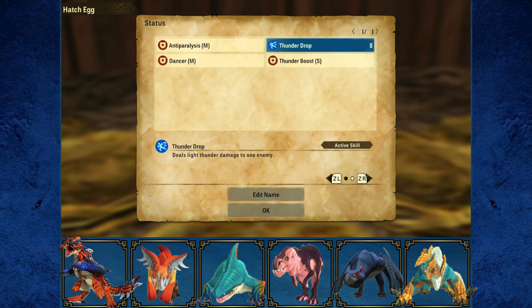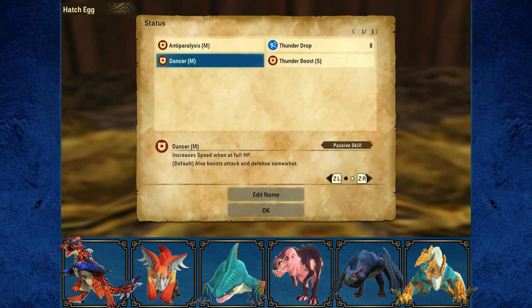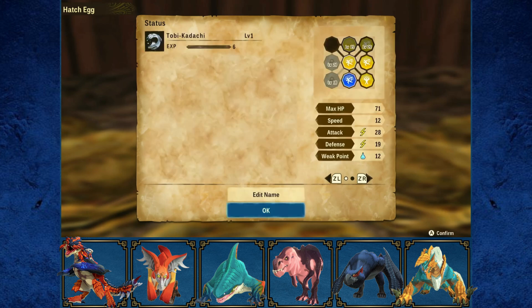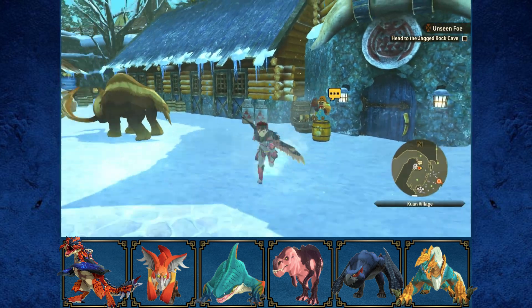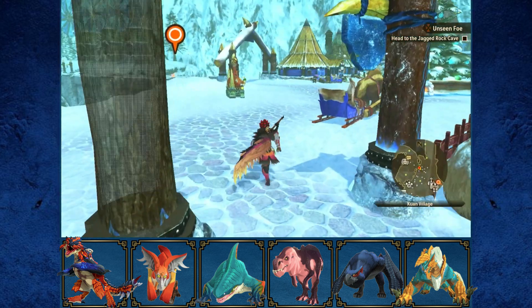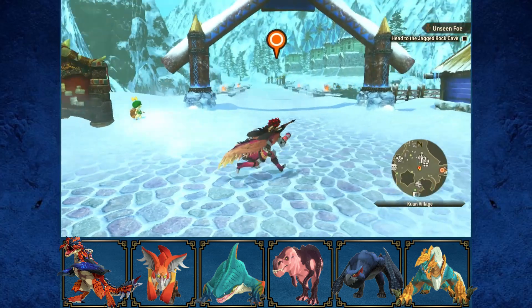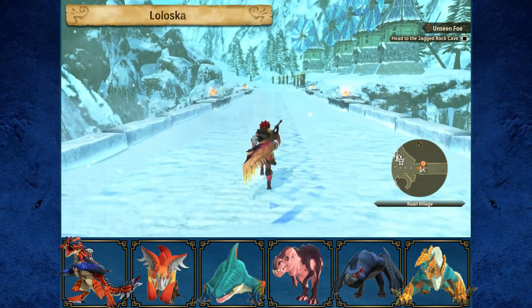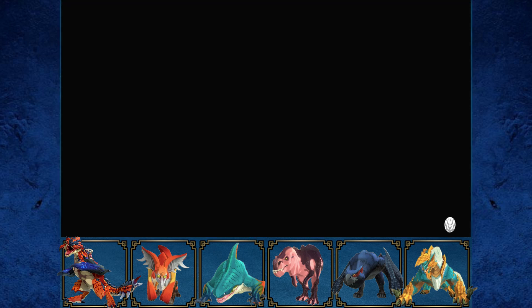Oh, you have quite a bit of stuff! Thunder Drop — that could be good for Zanoga. Thunder Boost S, Dancer M, Anti-Paralysis M — you actually have pretty decent stuff. If I get another Toby Kadachi I'll probably put that Thunder Drop attack on Zanoga, because it's a speed attack so it would fit perfectly on Zanoga.